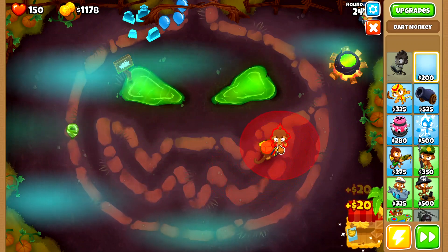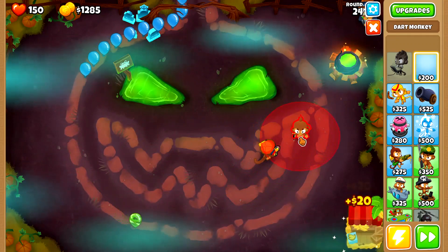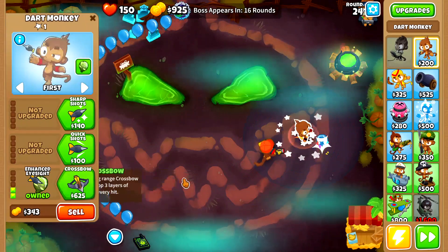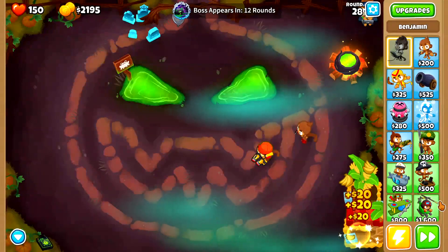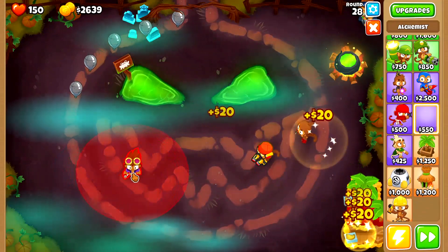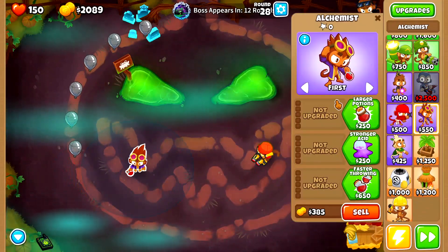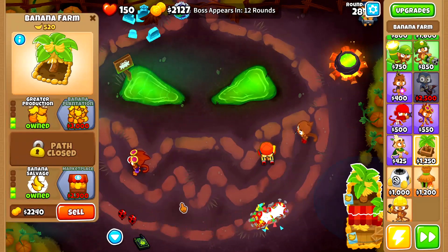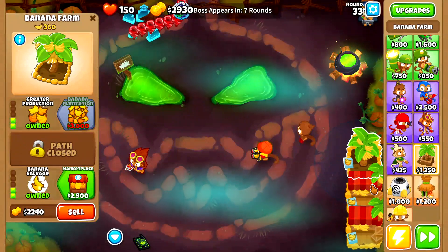Because I like to not leave lives, I'm gonna place down a dart monkey, just get it up to enhanced eyesight for the lead bloons on round 28. Place an alchemist somewhere over here, set it to strong just to be safe. And that should be enough — we're gonna go straight for our second marketplace now.